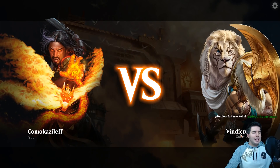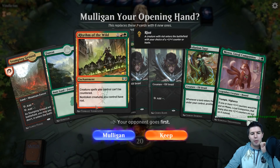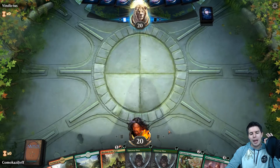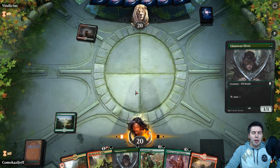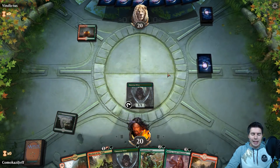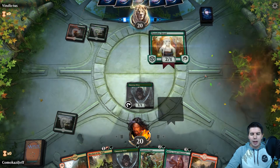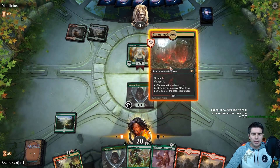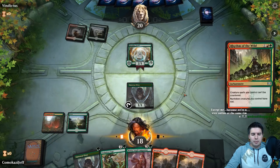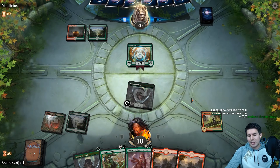Up against Vindictus — I'm pretty sure I've played against this guy before. We have Rhythm of the Wild on turn two, which is phenomenal, and then hopefully find land for Mawu after that — and we found it. Up against a Gates deck. Paradise Druid would be pretty good in this deck too, but I really like Incubation Druid with Rhythm of the Wild. If we get multiple rhythms out, we can put a counter on Incubation Druid — it has haste — and have three more mana. It's just so good.